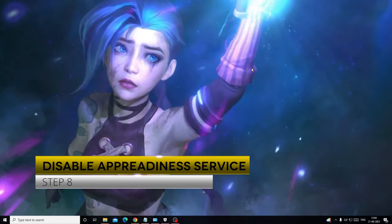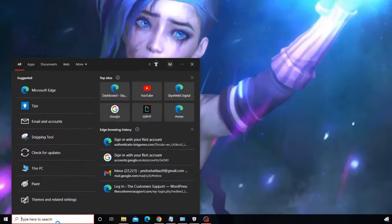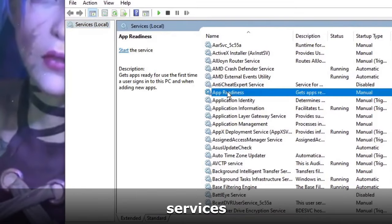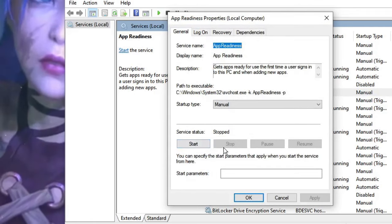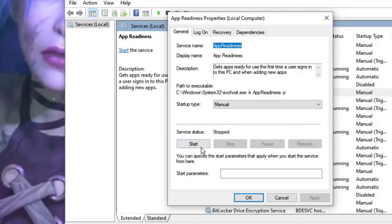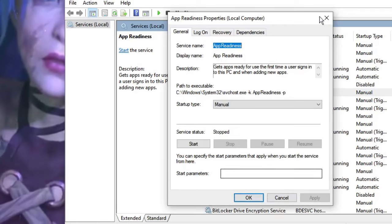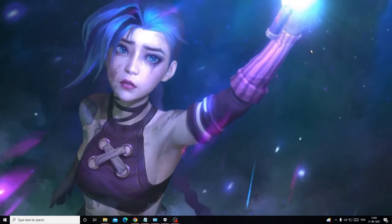The last option is to disable the App Readiness service. Click the search box, type Services, and open the Services app. Look for App Readiness, double-click on it, and make sure it is not running — it should be stopped. If the status shows Running, click Stop, then Apply and OK. Restart your PC and check if the problem is resolved.